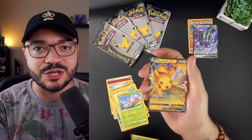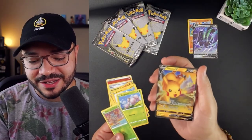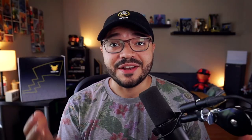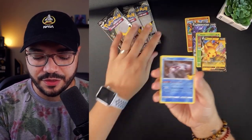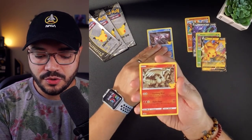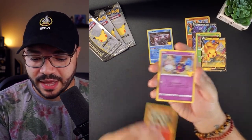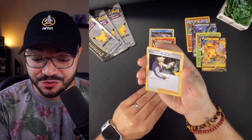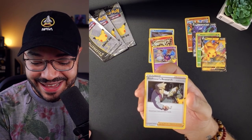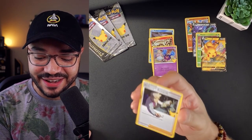Reverse holo Pineco, and we are getting — Pikachu V! I don't have this one, so that's a pretty cool addition to the collection. Pikachu, good to see you! Now let's see what we get in our Celebrations packs. Starting things off with a Palkia — cool!